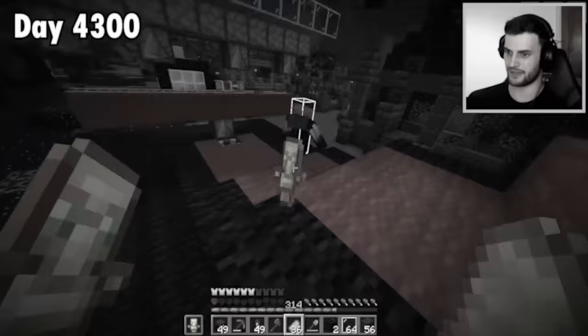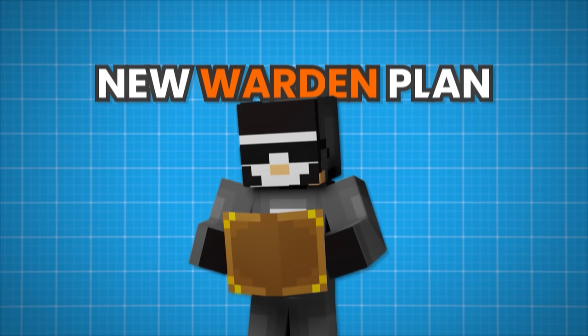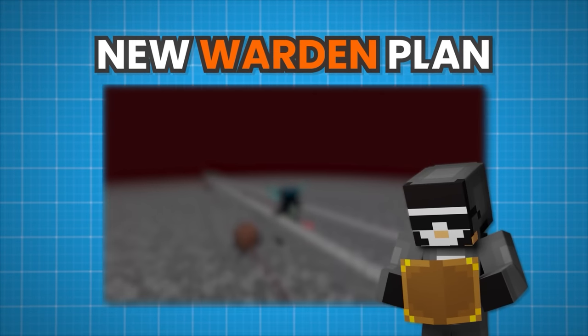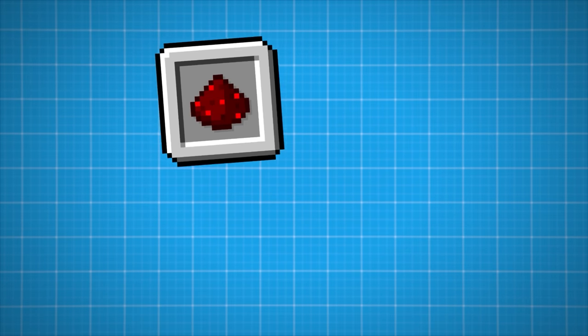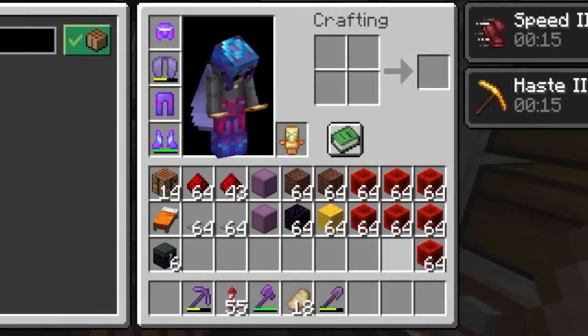Last time I did this I almost died and used up way too many totems. So this time I have a new plan: to build a warden transporter. All it requires to build is redstone, note blocks, pressure plates, and walls — and thankfully I've got plenty of all of them.